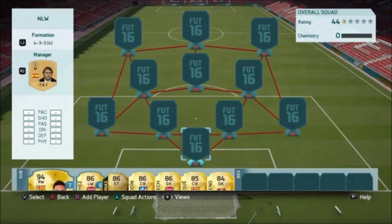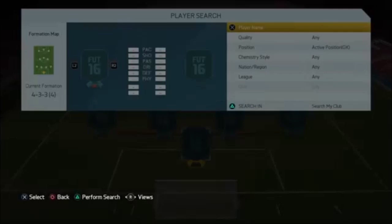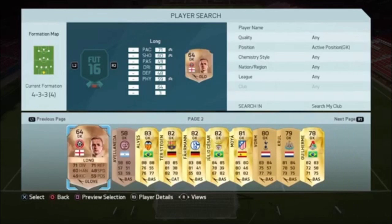Welcome to a FIFA 16 squad builder. Today I will be showing you a no-links-wasted team, which is pretty cheap — all together it costs about 100k, which isn't too much these days in FIFA.